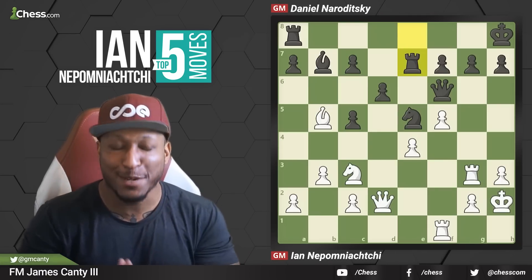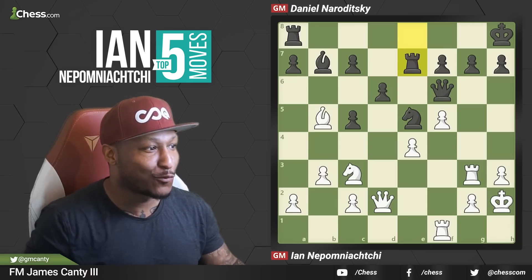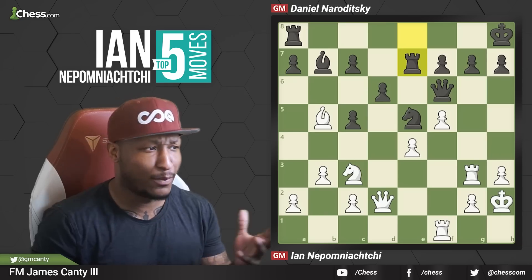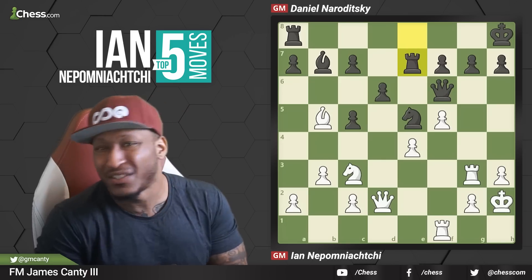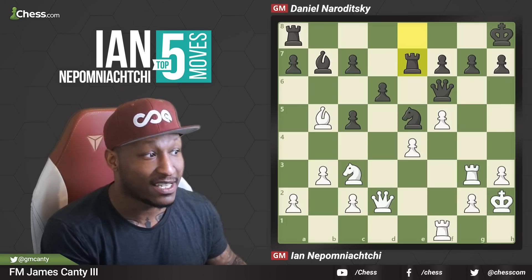Here we are with number three — Nepomniachtchi versus Daniel Naroditsky, Danya. The last move was Rook to E7 — Naroditsky plays Rook to E7. This is two brilliant moves in this combo. Apparently every game we look at, he has two or three brilliant moves. Just brilliancies after brilliancies. It's White to move — what did Nepomniachtchi play in this position after Rook to E7?